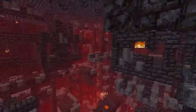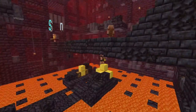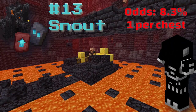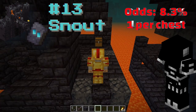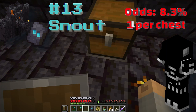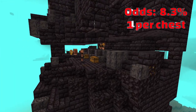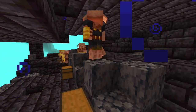Next we have one of the hardest — and yet likely the most commonly found — armor trim: the Snout armor trim in the bastion remnant. It's found in the same place as the netherite upgrade template, so you can grab both at once. Remember that you can wear gold to avoid aggroing piglins, but the moment you open a chest or mine gold they'll all come running. One workaround is to place a hopper under the chest and take items from the hopper instead. Be aware that this is also the home of the piglin brute, who will attack you regardless of what you're wearing.